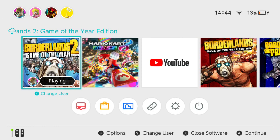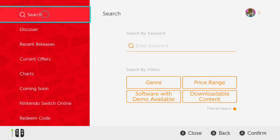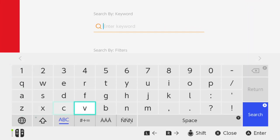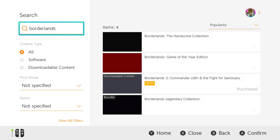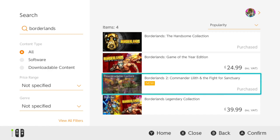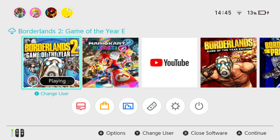You'll notice I'm playing a game but it's also showing a cloud download, because there is a new DLC which is Commander Lilith. We'll go into the eShop to find the exact one — Commander Lilith and the Fight for Sanctuous. I purchased it because it was free, I downloaded it, but it didn't work.